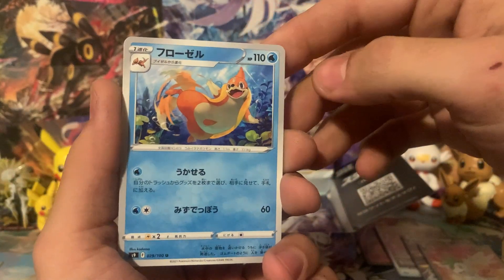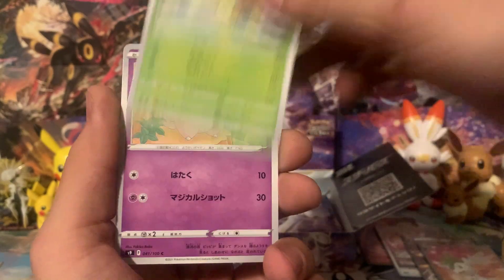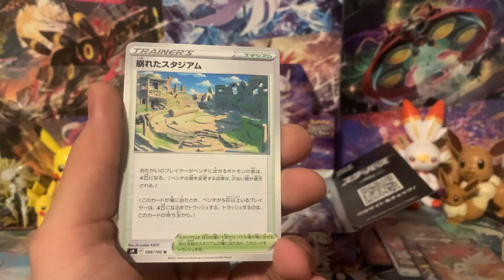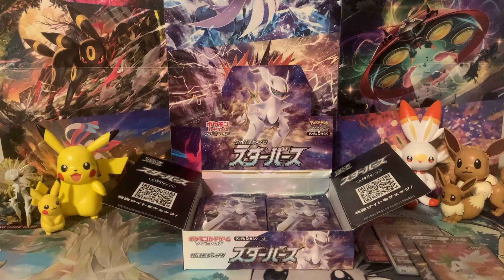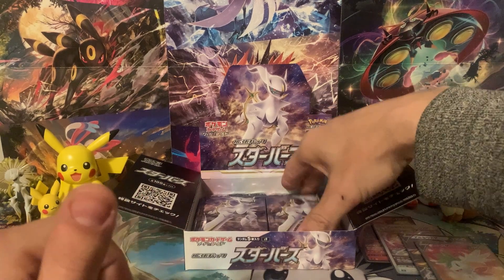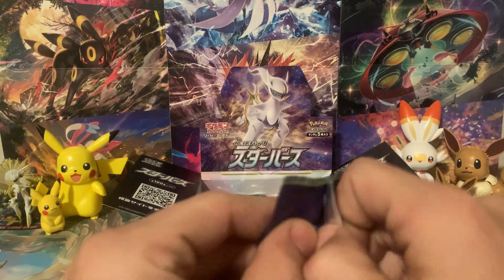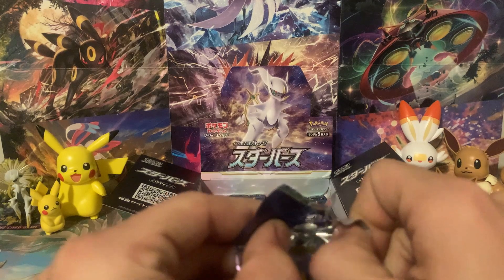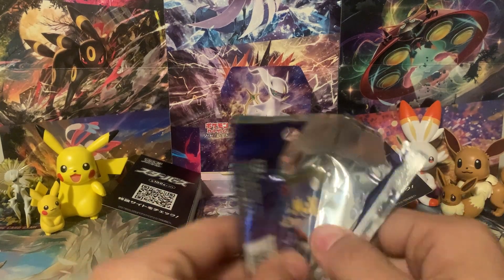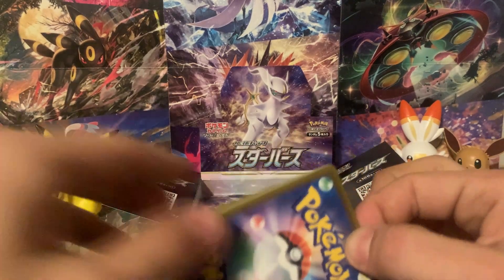It's happened before that you get multiple Secret Rares in one box, and I've seen it in plenty of other people's openings. There's the chance. We've got Floatzel, Monferno, Turtwig, Clefairy, and a Collapsed Stadium. I think I'm doing pretty good on trainer cards and stadium cards. If you guys want to see another Japanese booster box opening, just let me know. Do you want to see another Starbirth opening, or do you want Time Gazer or Space Juggler?